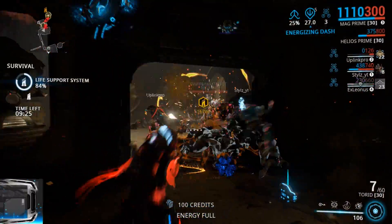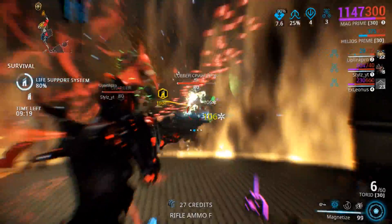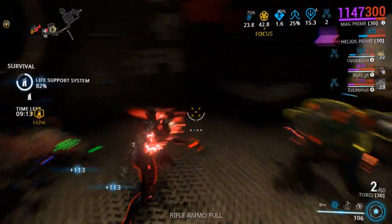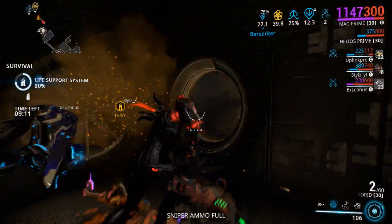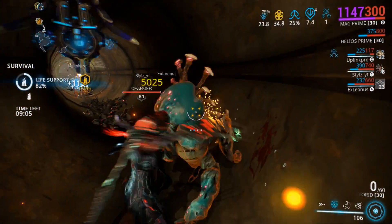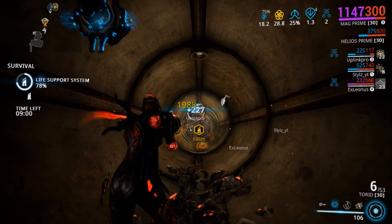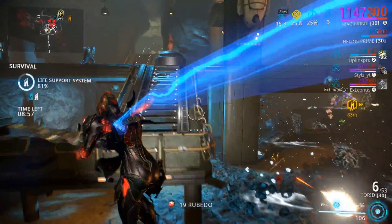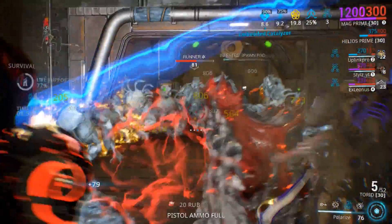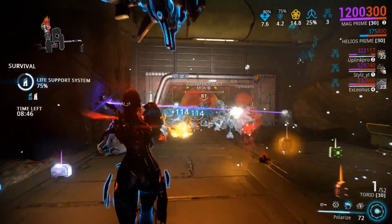Hey, what's going on all my fellow godlies and Warframe enthusiasts around the world? I'm Vance, bringing you another episode of Reforge, where we're going to be taking a look at the hunk of junk, the tin can, master of magnetism herself, Mag Prime. Now before I even get into this build, I've got to take a moment to fanboy, because this deluxe skin is off the hook. This is the bee's knees — it has reinvigorated my intrigue for Mag Prime. Big props to Digital Extremes for a job well done. This is amazing. I have included it in one of my main loadouts because of it. Bravo.